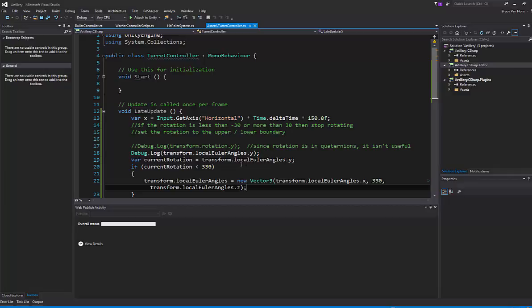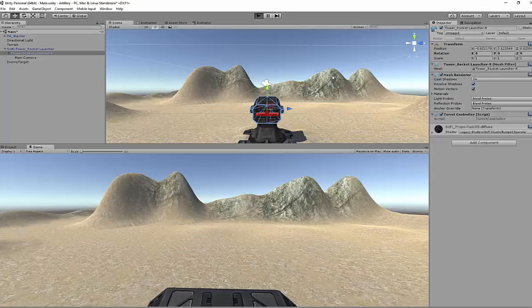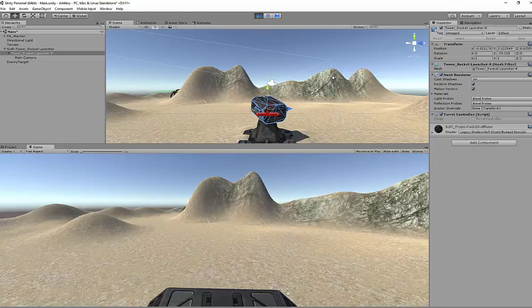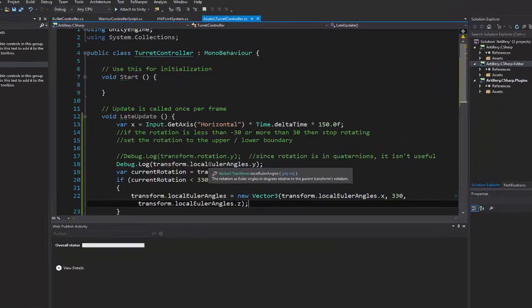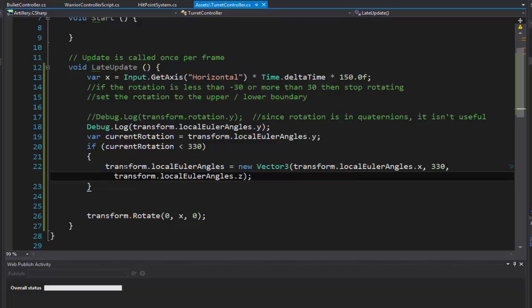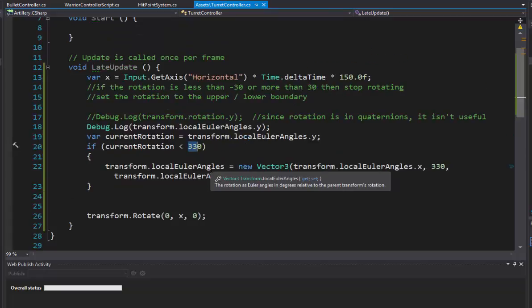So we can make a really gnarly if-statement — envisioning it: if it's between zero and 330 do this, if it's greater than 30 and zero... hopefully you're starting to see that's going to be a very big headache. Here's what I propose instead: why don't we convert the angle we get out of localEulerAngles into a negative 30 to positive 30 system? Essentially, if the angle is greater than 180 degrees, flip it around and make it negative. We can do that with simple math — subtraction and multiplication.